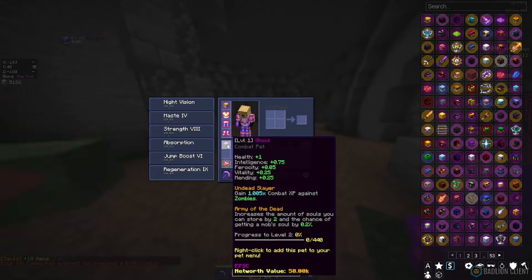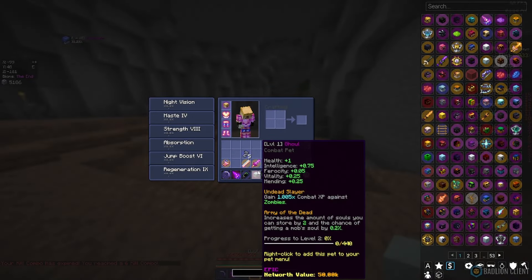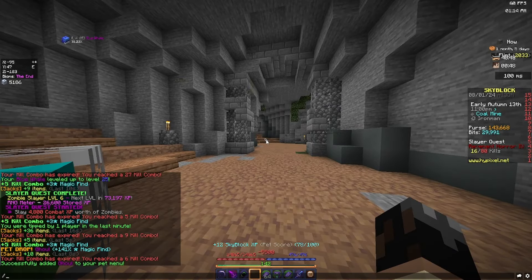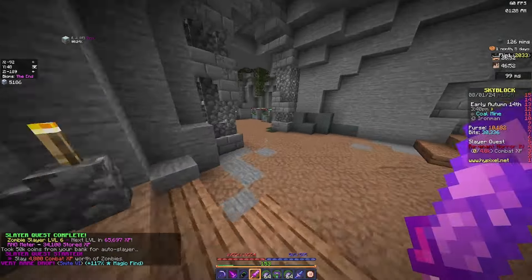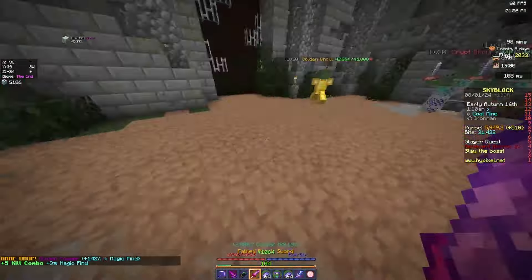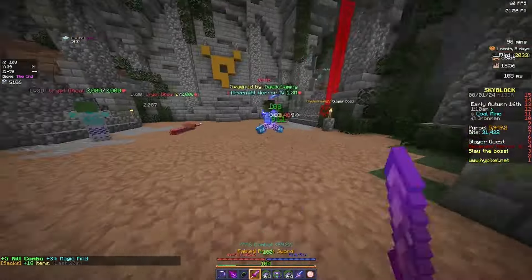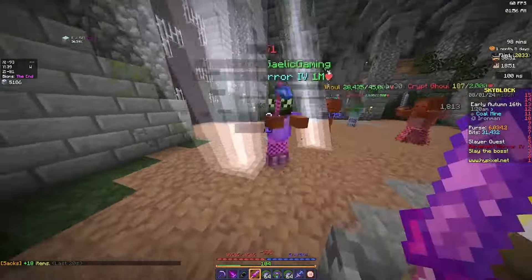We actually finally just dropped a ghoul pet — I don't even think we have one of those on our main account. That is actually going to be nice; that's the pet we're going to be using whilst doing these slayers. Another smite six book — we're going to enchant our dreadlord sword. Finally got the golden powder, so the ornate zombie sword should be another healing item I'm going to need for Eman 2.